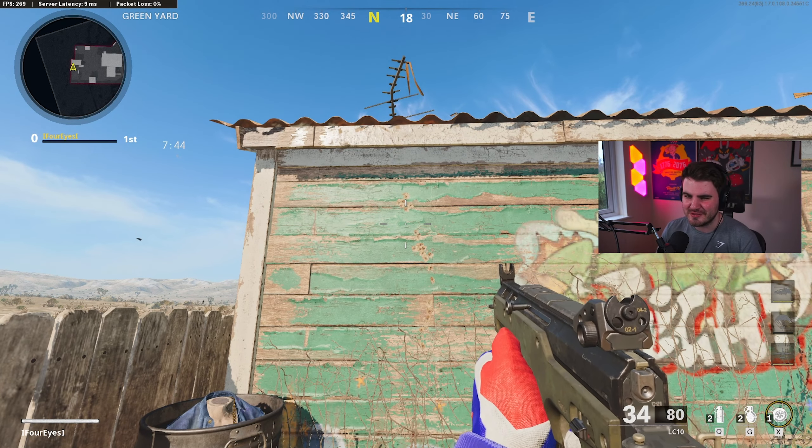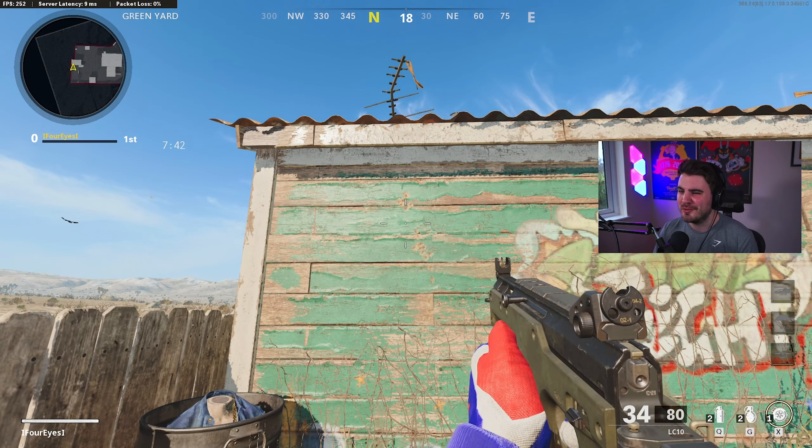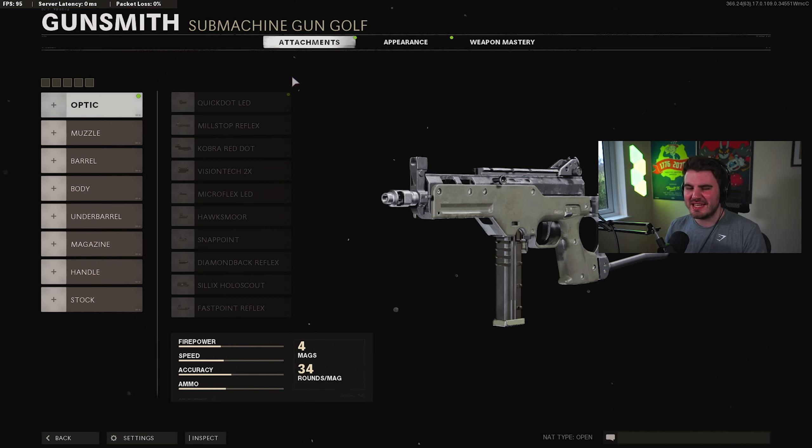So this is going to be very easy to make a class for. Let's jump in and have a look at what we're going to put on it. Now we're in the gunsmith and we're going to take a look at the best class for the LC-10 right now that I've come up with.